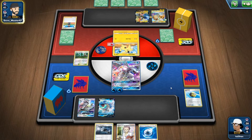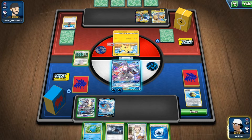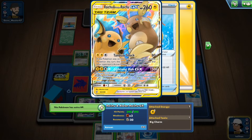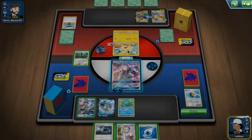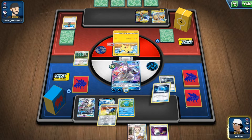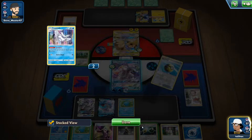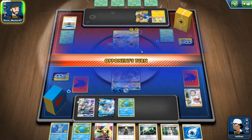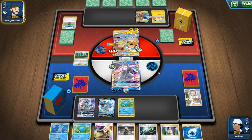If opponent uses Electric Power that's 160 plus 30 = 190 — a one-hit KO on Palkia. Wooper goes up front and Weakness Guard has to go on Palkia. Using Cynthia for redraw. Getting Quagsire, another Wooper — lots of useful cards. Then causing some disruption. Next turn I need to hit for 190, which is very tricky.